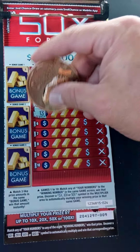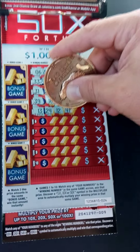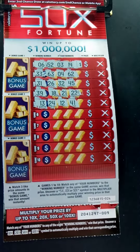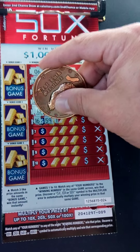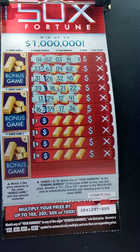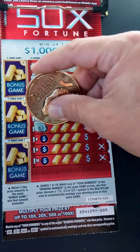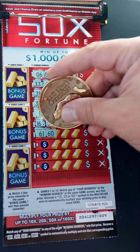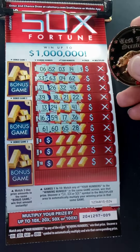Game 5 continues: 13, 24, 12, 41 — no dice. Game 6: 16, 59, 17, 36. Game number 7, winning number 61. 61, 60 — one off — 65, 28. No dice.